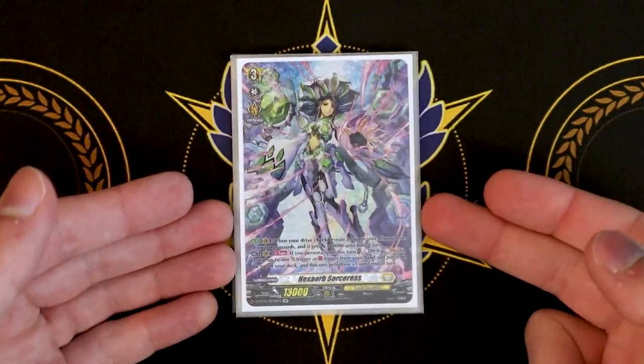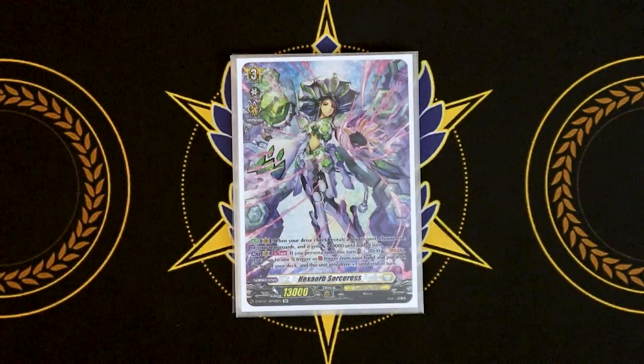And finally for our grade three, which is Hexorb Sorceress. The skill is whenever you reveal a trigger during your drive check, you choose one of your other rear guards and give it 10k. So you're essentially giving double the trigger power, but it goes to another rear guard. The act skill is if you Persona Ride this turn, Counterblast 1, Soul Blast 1, and you pick up to one front or critical trigger in your hand, put it on the top of your deck, and your vanguard gets triple drive. So you're basically guaranteed to see a trigger when you do that, plus every time you drive check, you get to add another 10k to a rear guard. Plus you're getting triple drive in a format where over triggers exist, so it's a pretty decent skill.